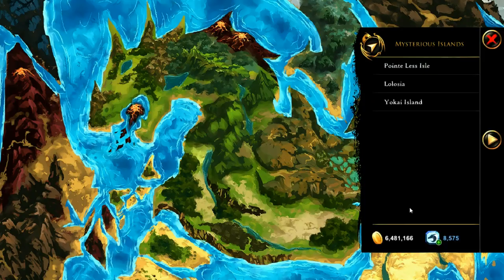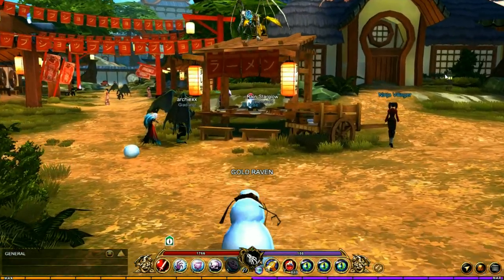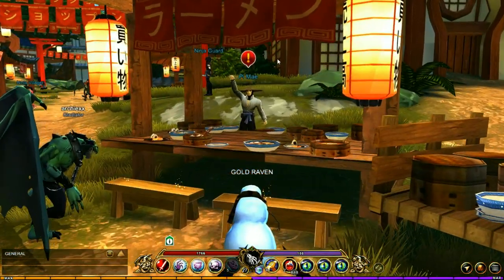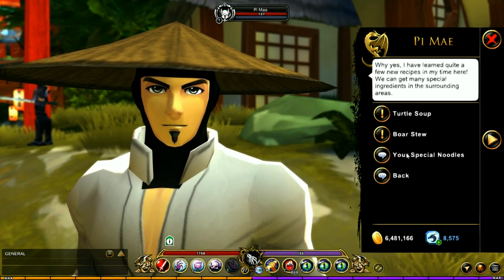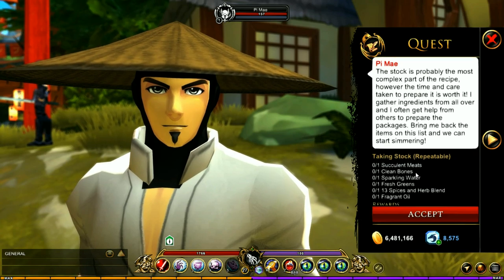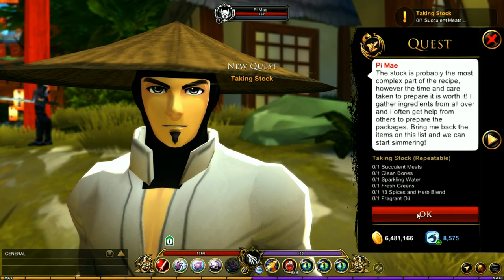Let's get started. First, you're going to have to go to Yokai Island and head to the village. Once you get to the village, you're going to want to talk to Paimei, and you're going to see down near the bottom there are three new quests in the game. The first one is Taking Stock, which is the one we're going to focus on in this video.